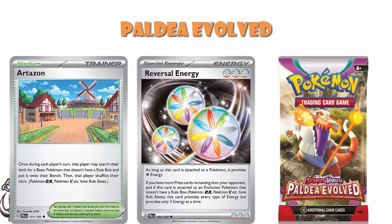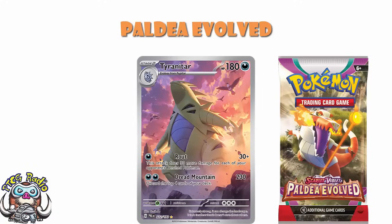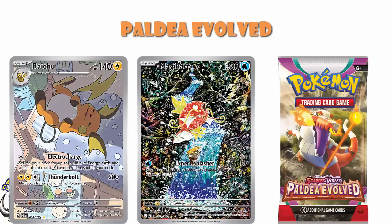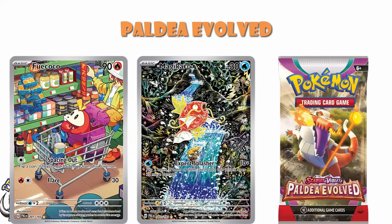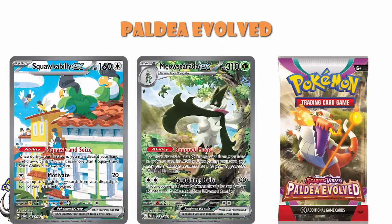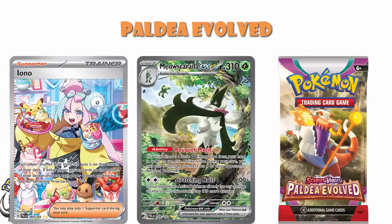But then you've got all of these artwork rares, and there are some absolutely phenomenal ones. Tyranitar is one that everybody is absolutely loving. Raichu is one that everybody is absolutely loving. Magikarp has become the illustration rare from the first few sets that everybody is after. For me, it is all about that Fuecoco. There are some really good cards here. And when you get to special illustration rares, you've got your Chien-Pao, your Squawkabilly, your Meowscarada — but then you've got your Iono.